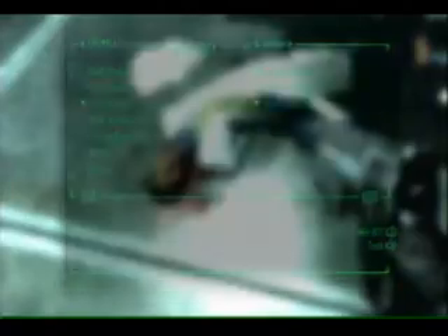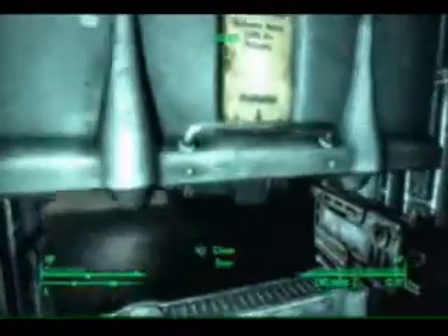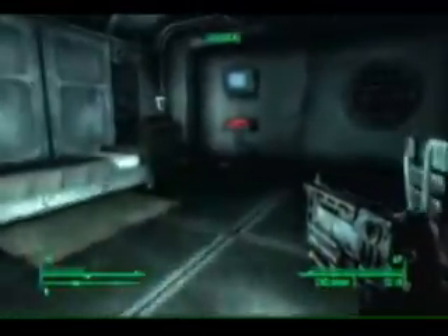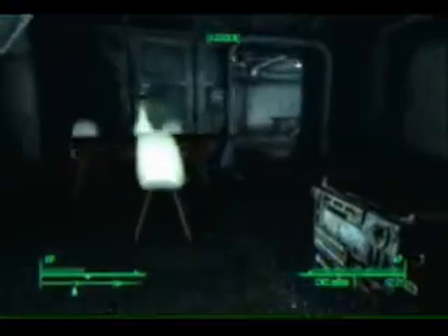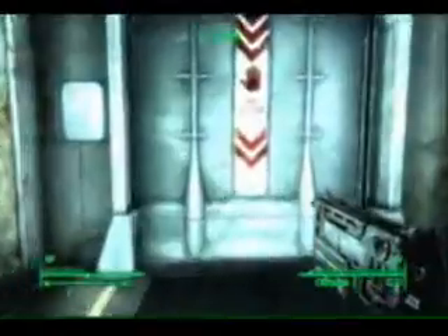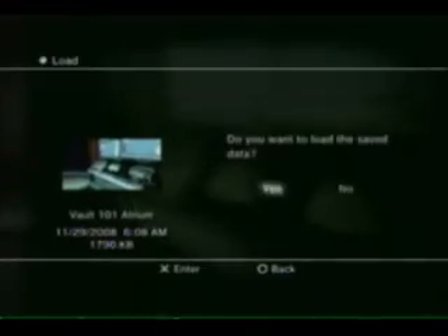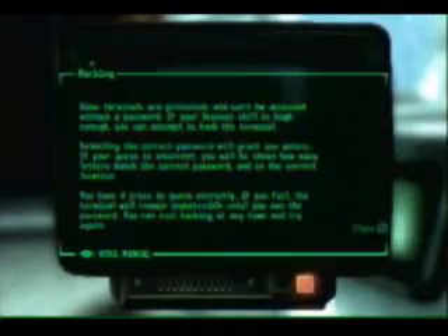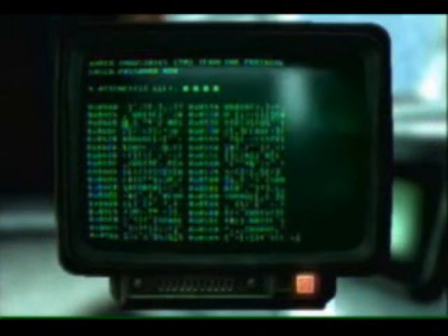Once you get in there, there will be a computer waiting for you. I actually had to edit out like three attempts — I just could not manage to get the word right. Basically, whenever you pick a word it will give you on the right-hand side a fraction, like one out of five, depending on how many letters there are, telling you how many letters are in the correct spot. You can then weed out other words. It really sucks if on your first try you get zero. Your intelligence number and your science ability will give you a better number of chances. Save before you lockpick anything, pickpocket someone, or hack into a computer — save on a separate file so that if you fail, you won't get locked out of the computer.